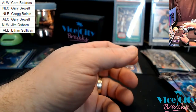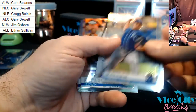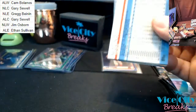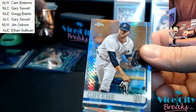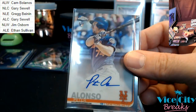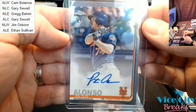Brandon Lowe rookie for the Rays. Sheffield rookie, Birdie rookie, Polanco refractor, Keller rookie, Bueller cup. Ponce de Leon rookie, Dugger rookie, and Eloy rookie refractor. Shane Green Tigers Shimmer. And a Polar Bear rookie autograph for the Mets — nice one for the NL East.